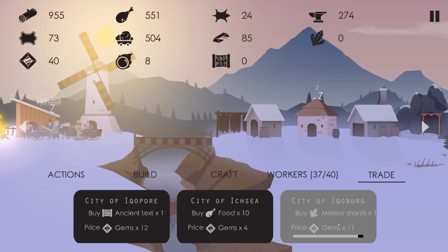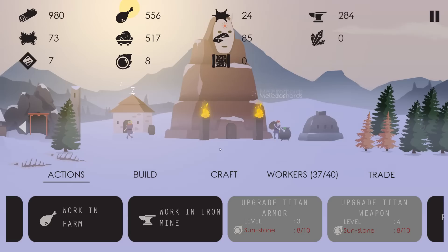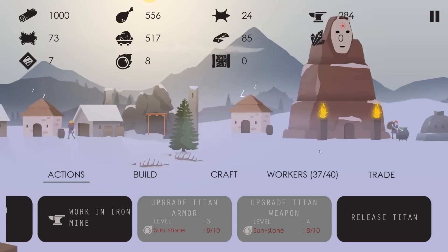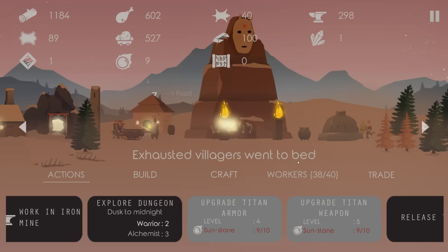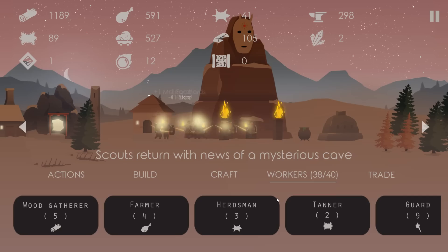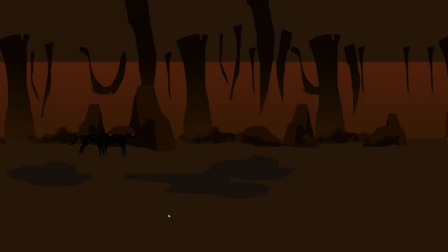Buy some more meteor shards to keep our sun going so we can level up. We're at almost level four, almost level five - the level at which I feel comfortable sending out the titan. I don't even know what it does, it might be the worst thing, it might be the best thing. A thousand wood! Upgrade armor first - I don't want it too close to nighttime if he's without his warriors. Both scouts have made it back. Explore the dungeon - scouts return with news of a mysterious cave. Let's do it!